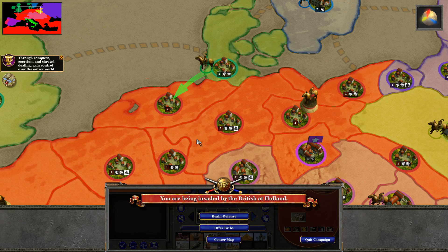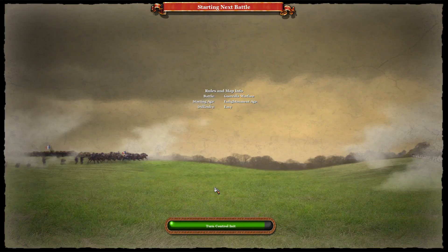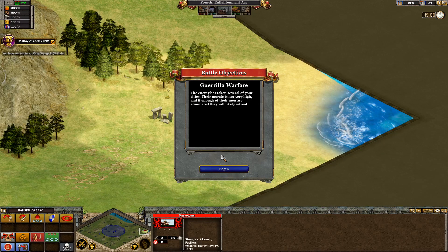The British are going to try to counter-attack onto Holland and we must defend. I think we can. Guerrilla warfare — the enemy has taken several of your cities. Their morale is not very high and if enough of their men are eliminated, they will likely retreat.